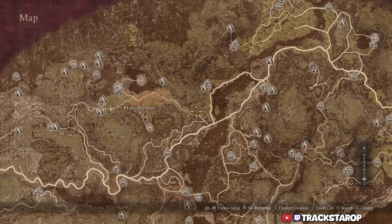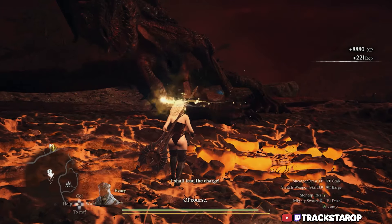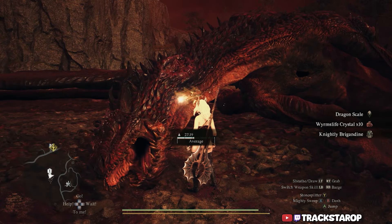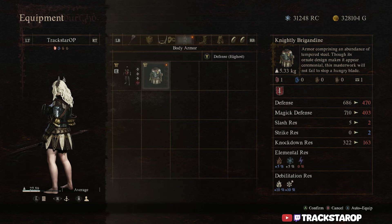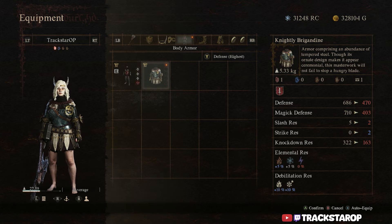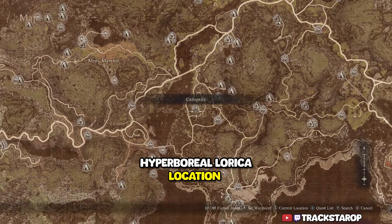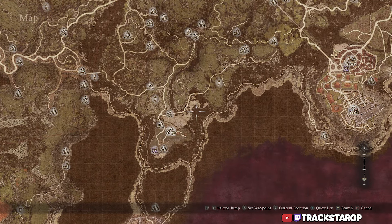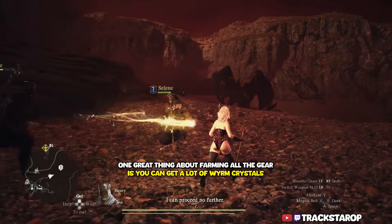The Knightly Brigadine is going to be southeast of the Misty Marshes location. Just go on the road and once you get about right here, you have to defeat a lesser dragon to get the armor piece. Once you've got the Knightly Brigadine, go southeast until you get about right here — this armor piece also drops from a lesser dragon.